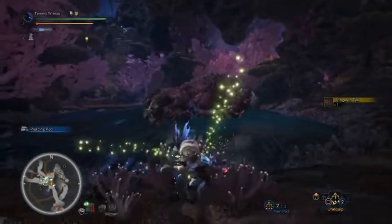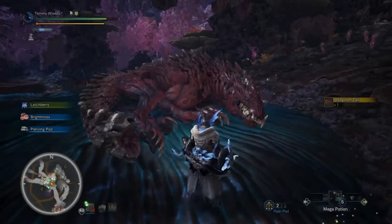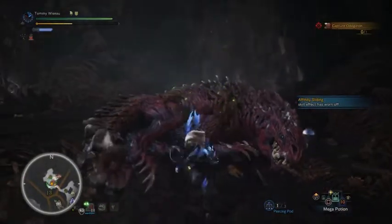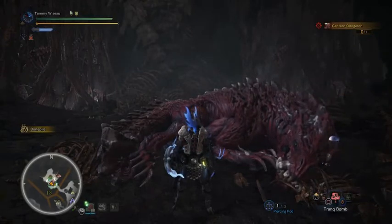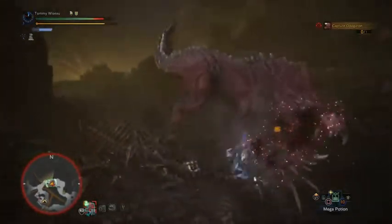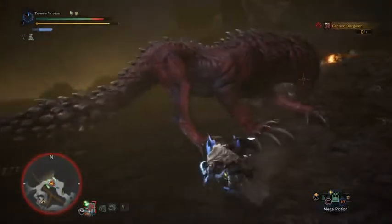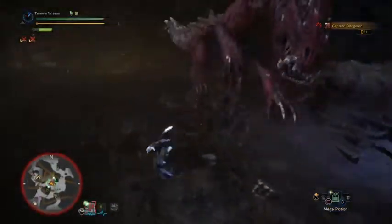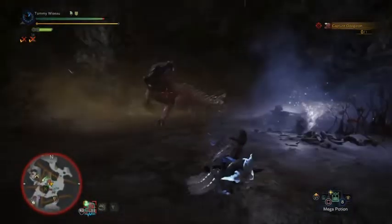Odogaron likes to sleep on a super comfy bed in Area 4 of the Coral Highlands, and also on bone piles in Area 13 of the Rotten Vale. Oddy has a lunging bite with very good range, which he can do from his front, left, or right. He can swipe with either his left or right forearm, stand on his rear legs and pounce, do a standard tail whip, a long jump followed by a very fast tail whip, and a counter attack where he gets knocked away and then lunges back at you very quickly. Odogaron moves a lot, so using lock-on to keep track is a good idea.